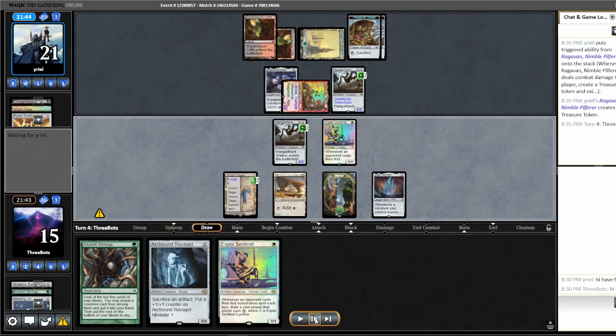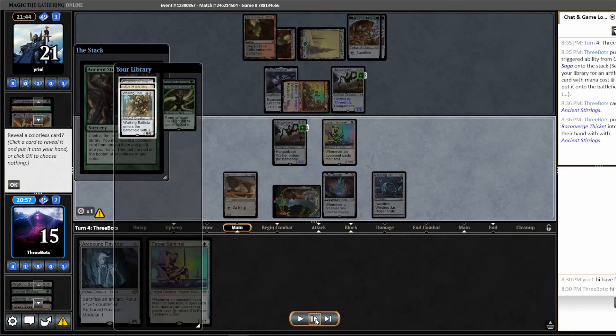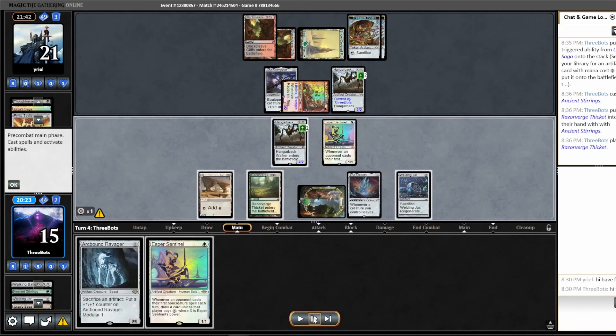Our Saga is going to come off of its third mode here. I decide to tap it for mana rather than making it a Construct because we've got three powerful cards in hand, and I think we have more powerful stuff to be doing this turn. I lead with an Ancient Stirrings and just take another land over the Walking Ballista.